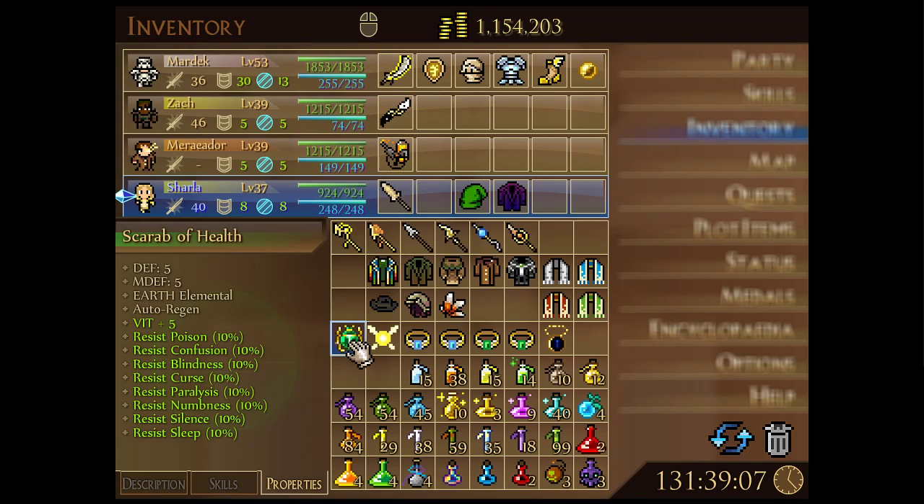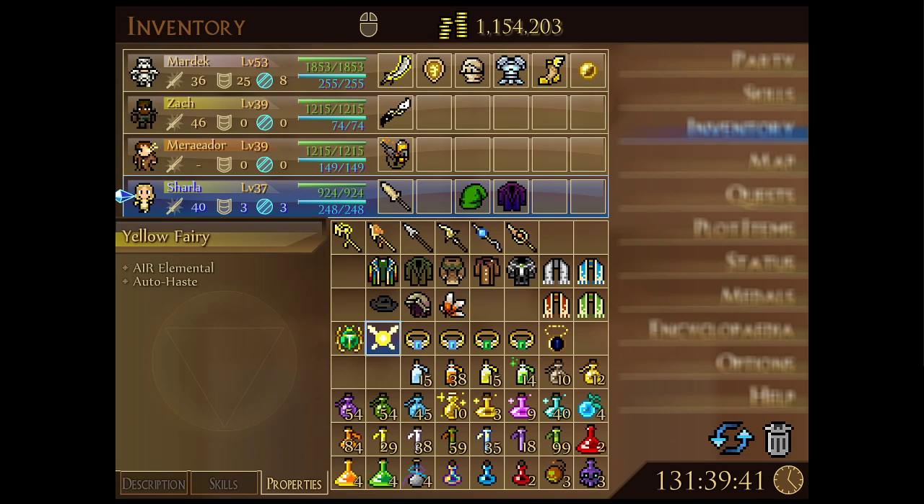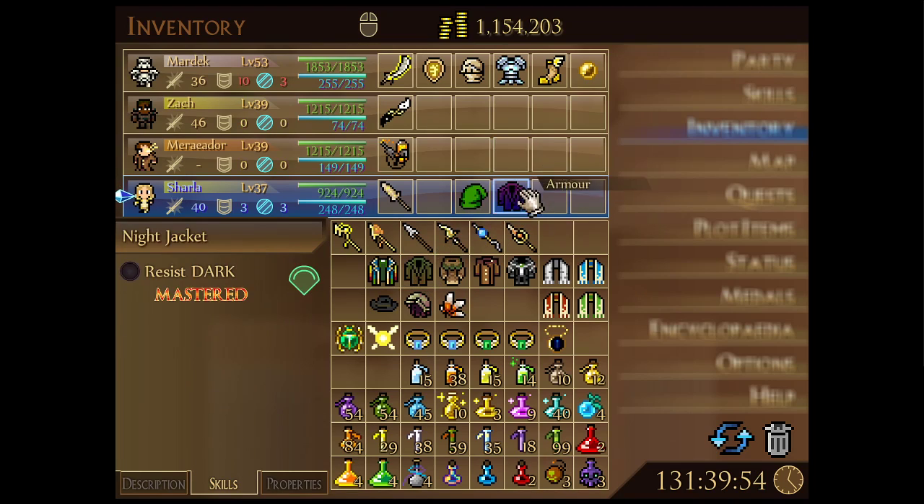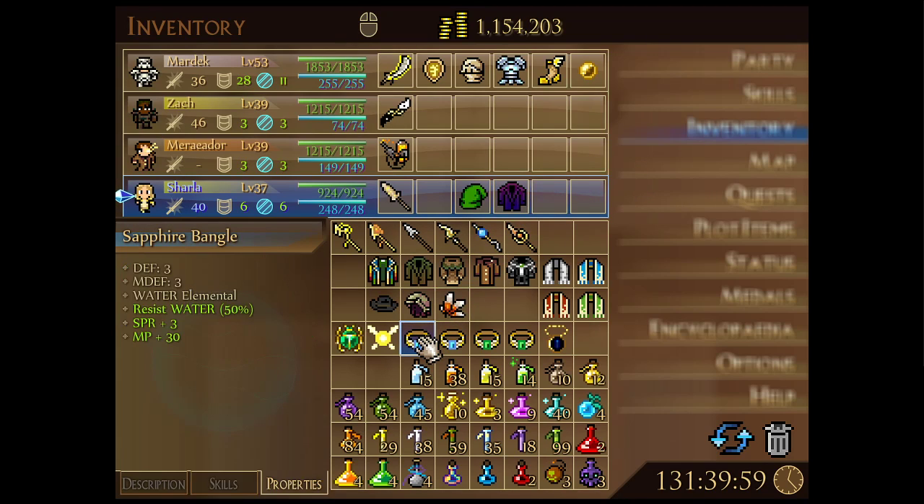For accessories, the Scarab of Health offers 5 defense and 5 magic defense, which does a great job covering the Night Jacket's lack of physical and magic defenses. Auto regen is very helpful, and the +5 vitality is likely our primary way of boosting Jarla's HP. We're going with this and the Yellow Fairy for auto haste — our setup for most previous arena runs. If not using the Night Jacket, the Sapphire Bangle is worth considering: 3 and 3 defense, 50% water resistance, plus spirit and MP to maximize Jarla's magic power.